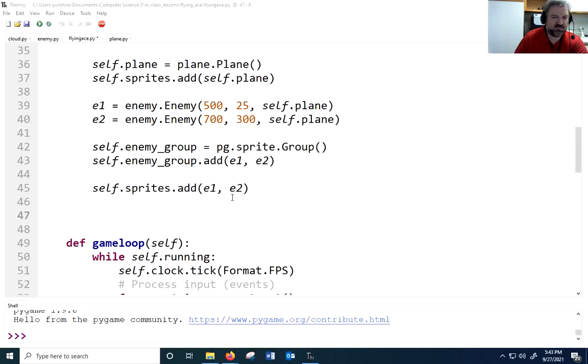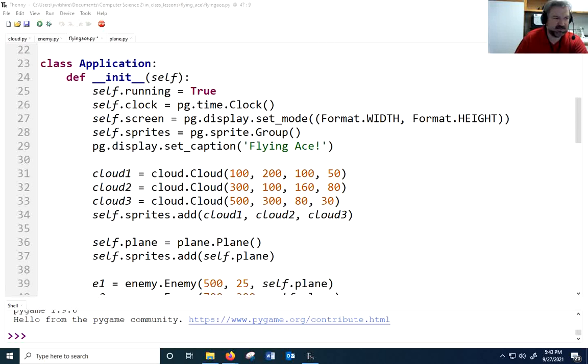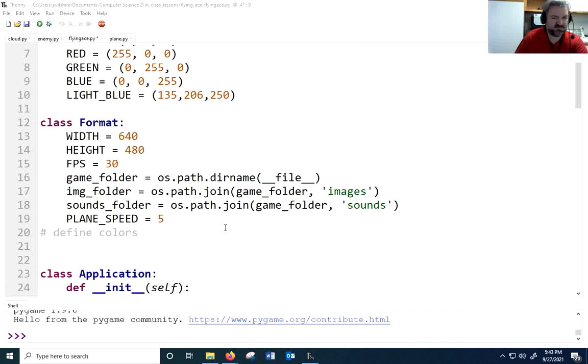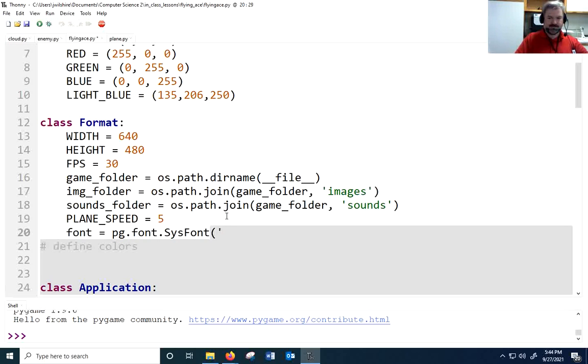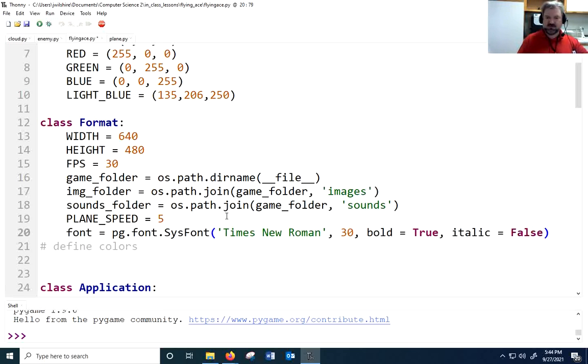Putting text on screen is a bit complicated in Pygame, but here's the easiest way. I'll go to my format class and add a font variable: pygame.font.SysFont with 'Times New Roman', size 30, bold=True, italic=False. I've got the font object created and I'll need it to write to the screen.